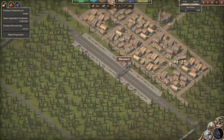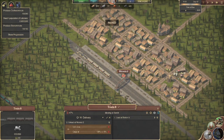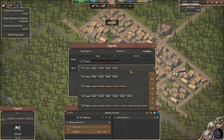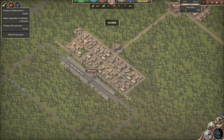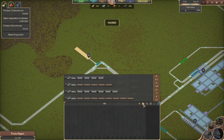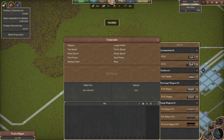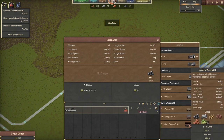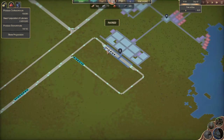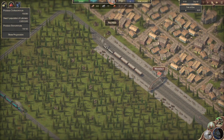I want to see our drop-off train come in. I like the little sound effects — we must have gotten a little update, or I've had the music playing so loud in the background I haven't been able to notice it. Let's build a train. Max that out, save it as a preset. We'll let this unload.